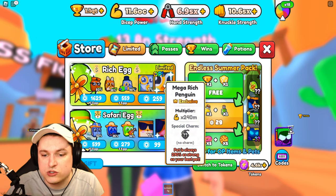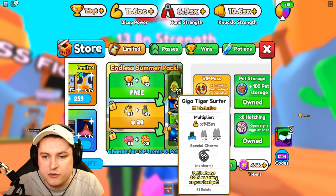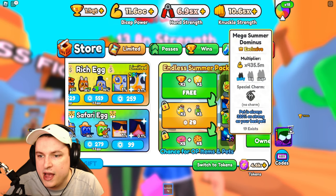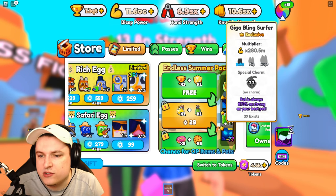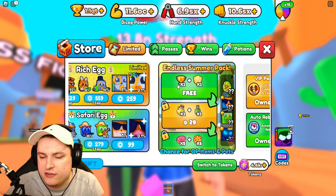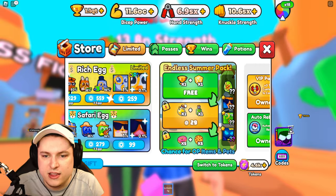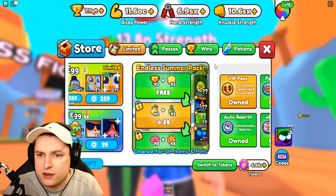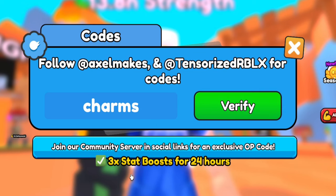You can get yourself a 250% or 290% pet which is crazy, exclusive pets as well, and the mega summer dominus. Only 19, 6, 39 exist - hopefully we can get one today. While you're watching and grinding, be sure to use the new code CHARMS for a 3x stat boost for 24 hours which is amazing.